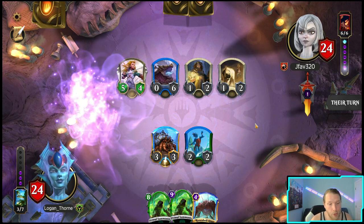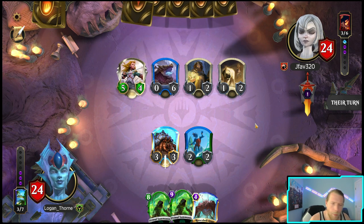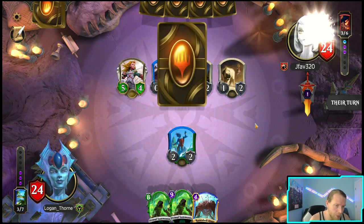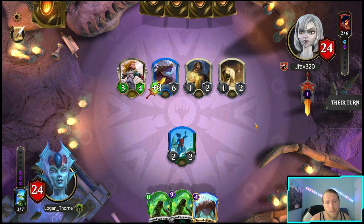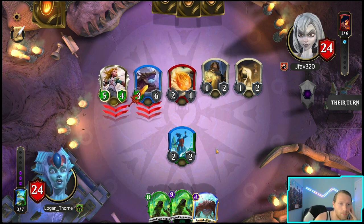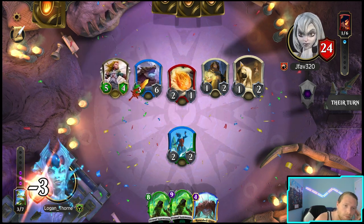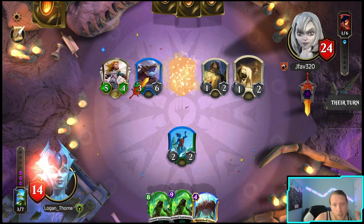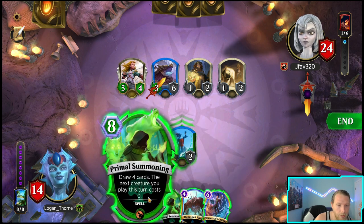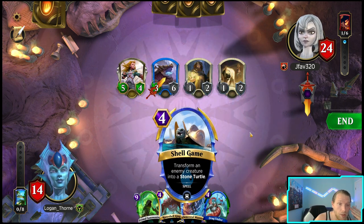Next turn I can draw four cards and then play the biggest thing. Hopefully I have Crusher Worms in this deck — that would be really great. Hopefully it's just a dagger on the turtle and attacking. He's keeping these alive for whenever he gets Aura of Courage — makes a lot of sense. Let's see if I have Crusher Worms in the deck. I need Crusher Worms.